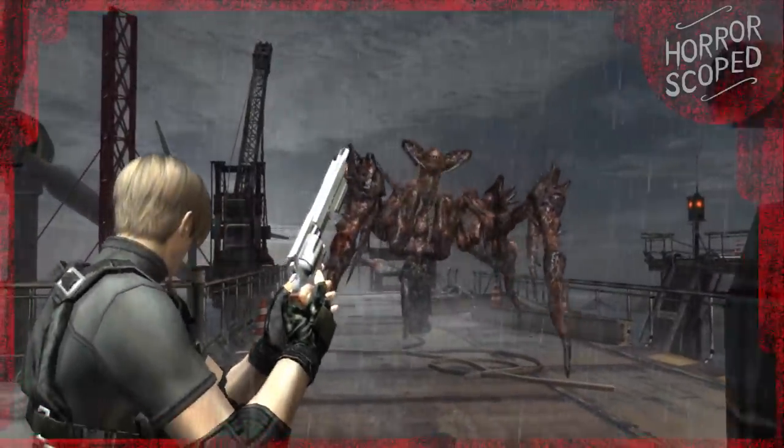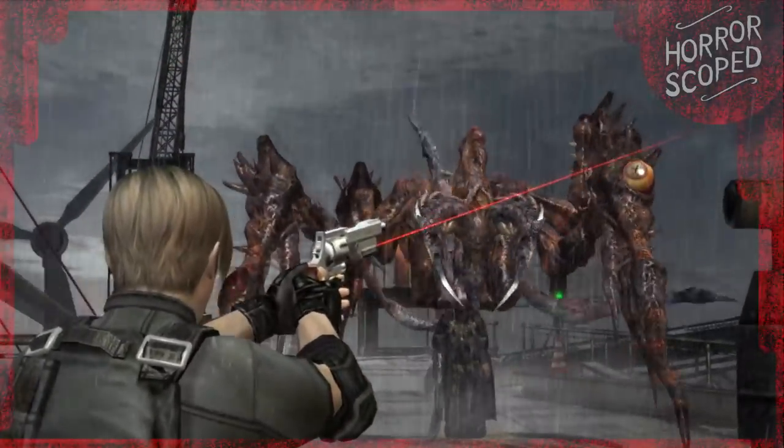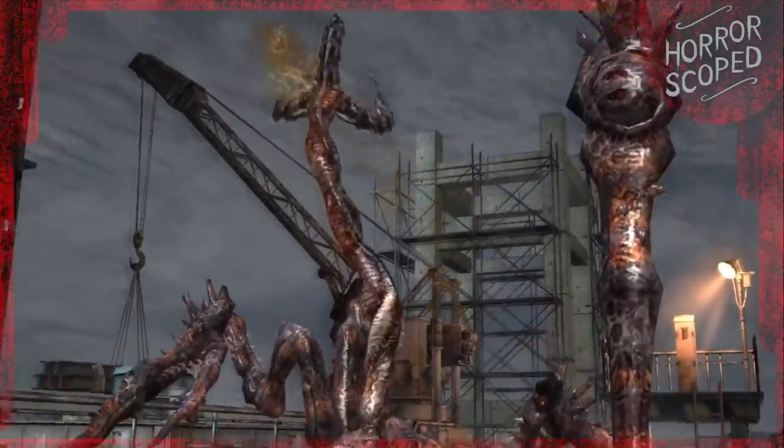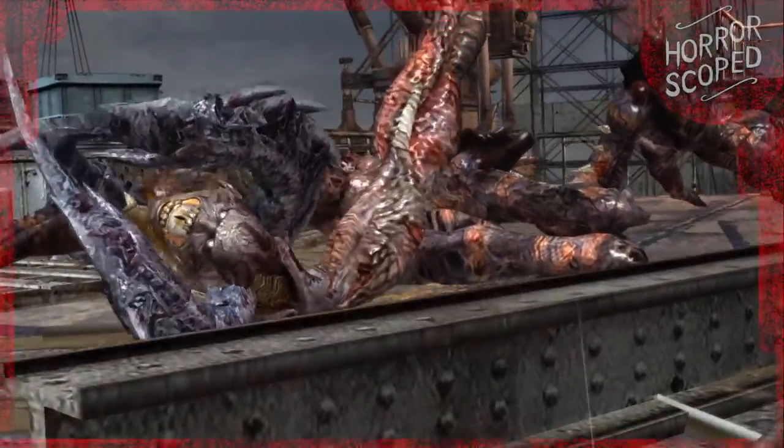So in conclusion, the Hand Cannon is a beast of a weapon. You pull the trigger and things die. It turns the scare factor down to zero, and the hunted becomes the hunter. Hey guys, Metamonger here — I hope you enjoyed that video, and I'll see you all soon.